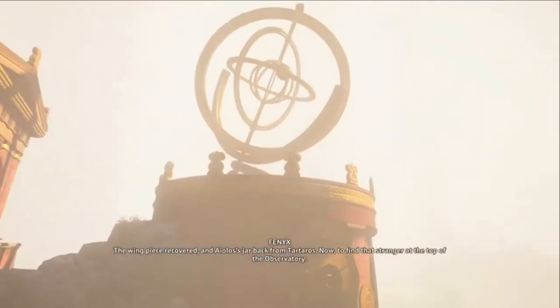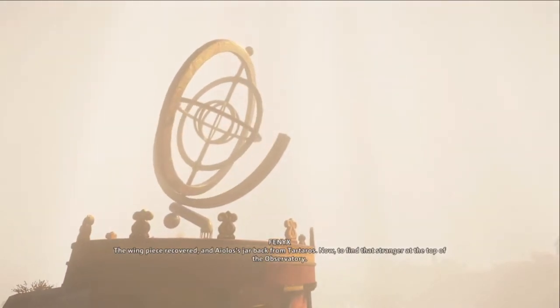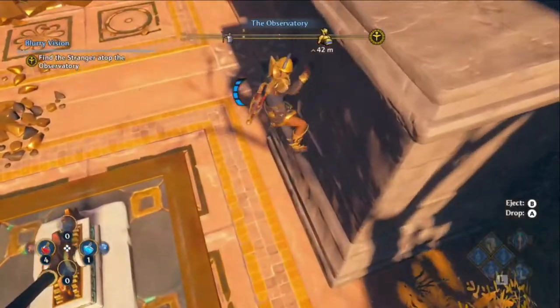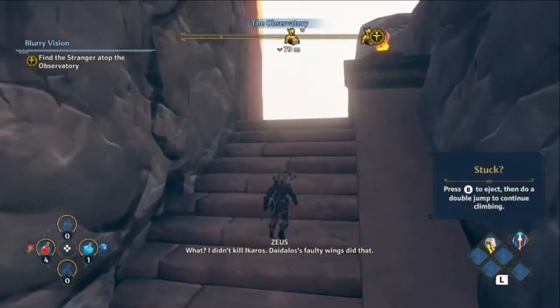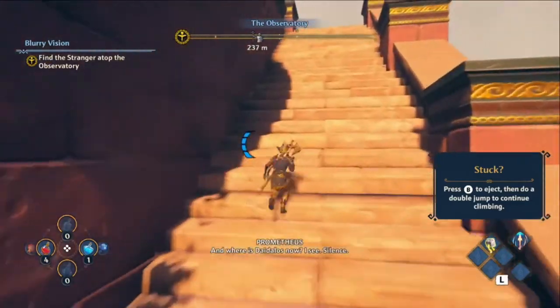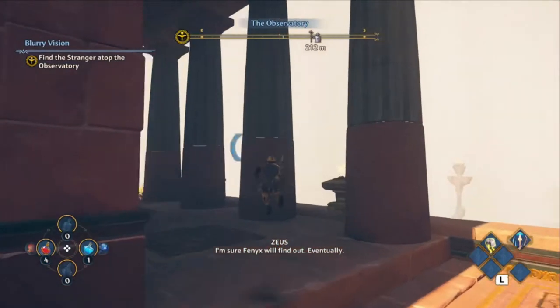So once we have our new wings, we're going to climb to the top of the observatory and find the stranger up there. There's some in-game dialogue: 'I did not mean to circle.' 'What? Dettolus' faulty wings did that.' 'And where is Dettolus now?' 'Silence. I'm sure Phoenix will find out eventually.'